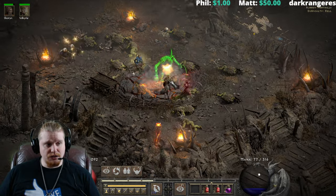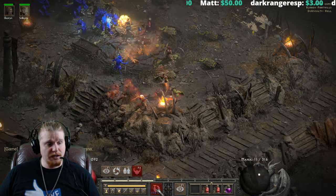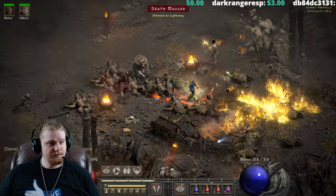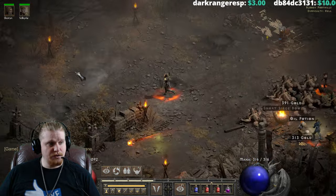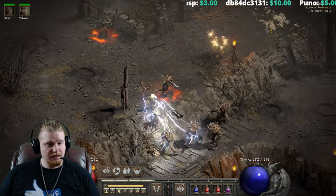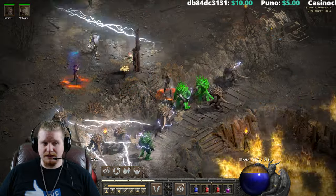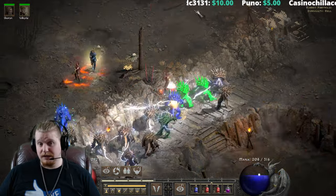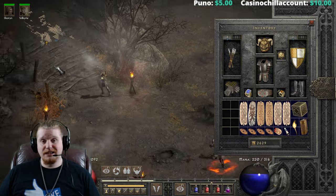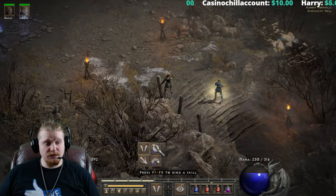It also gives us the Lightning Strike ability, which chain lightnings back and forth between all targets. These guys, unfortunately, are immune to lightning, but as you can see, this one goes back and forth between all targets and does some nice lightning damage. I just wanted to show you that this belt actually does give you the abilities, and there are some pretty nice uses for that.